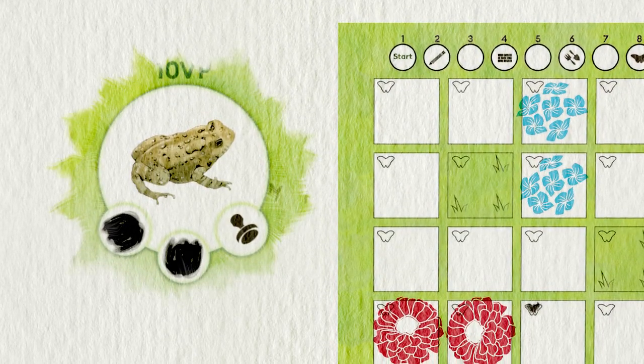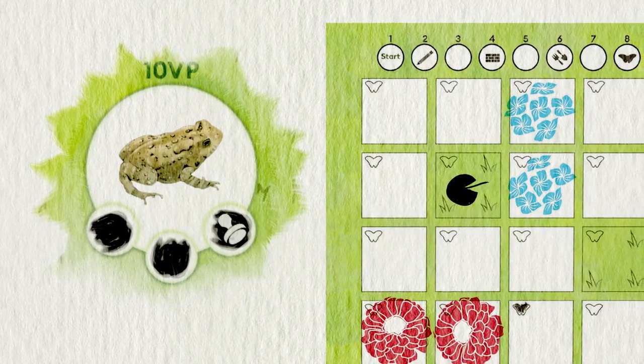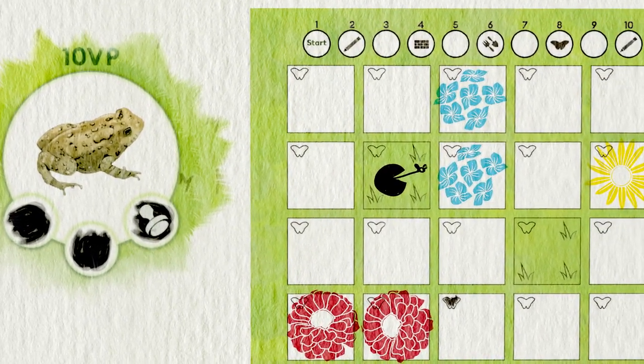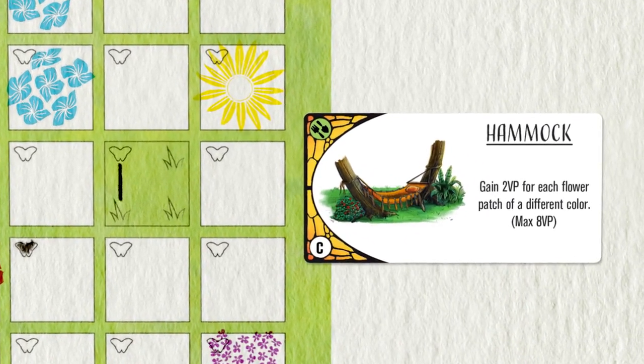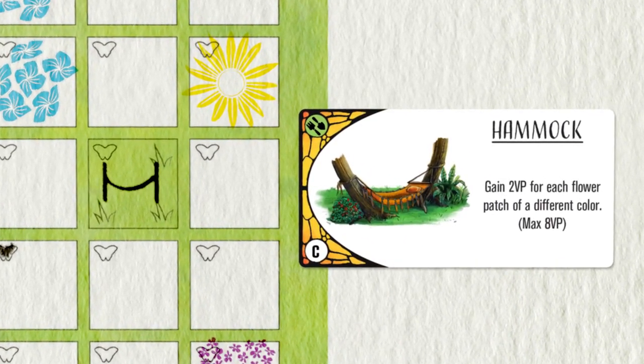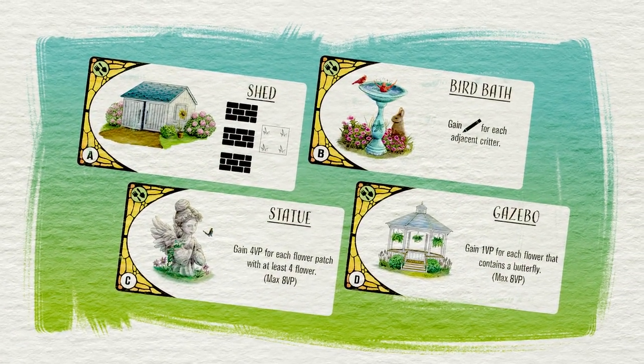Birds, ants, frogs, and other creatures will nestle in among the flowers and grant you points. You need to provide them with a nice field to live in, though. Enhance your garden with a statue or a hammock. Shape and enhance your garden and score bonuses for a variety of different combinations.